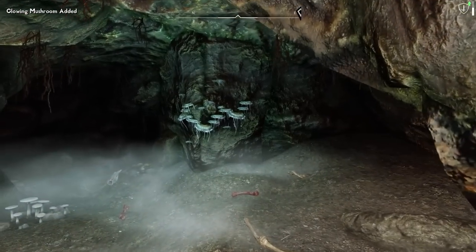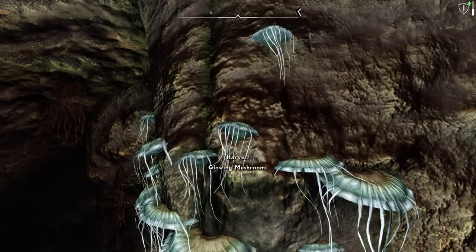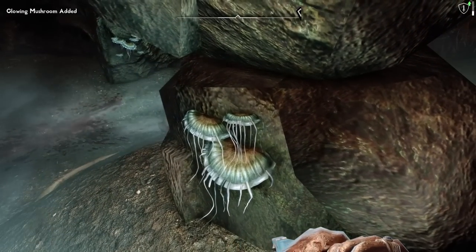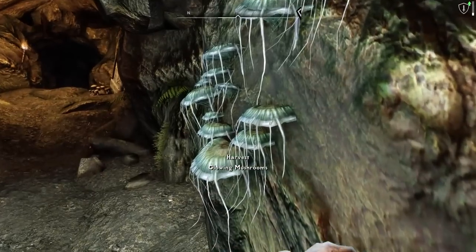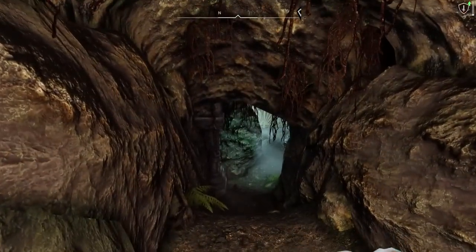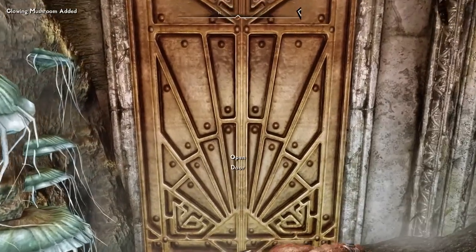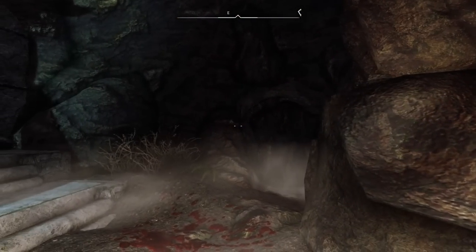The one good thing about all these caves is they have so many glowing mushrooms. I probably don't even need to take that many at this point, but it's one of the ingredients in a Fortify Smithing Potion, and I really like having extras on hand. Especially since at some point I want to switch to more of the Dawnguard gear. Right now I just have a regular crossbow — Serena's already taught me how to make an enhanced crossbow — but she has a Dwarven crossbow on her back. I'd imagine at some point she'll teach me how to make one. Why isn't she teaching me now?